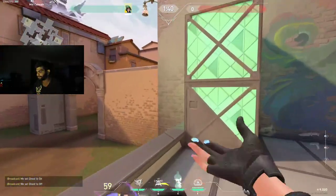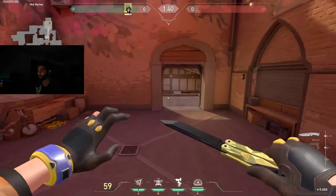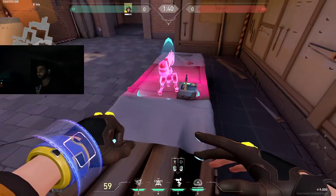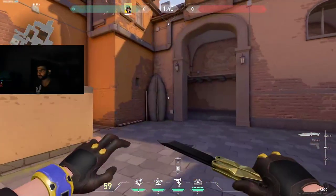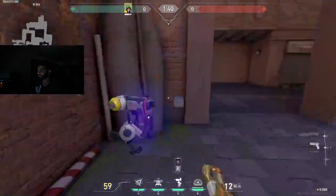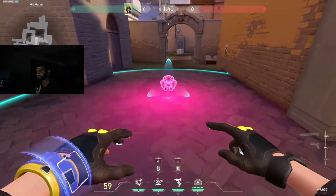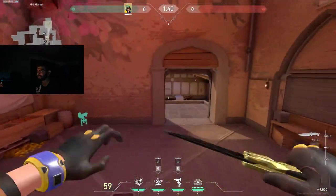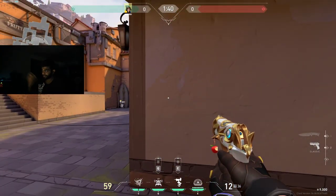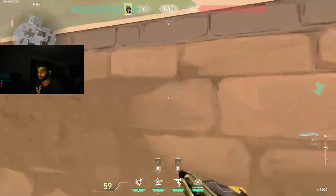On defense there are two ways to play. If you're anchoring B, there are two turrets I really like: one right here on top of switch, and one as a contact turret here for B main. If I'm anchoring alone and I tell my teammates to stack towards A, I set my contact turret in B main early so my team knows to rotate fast.